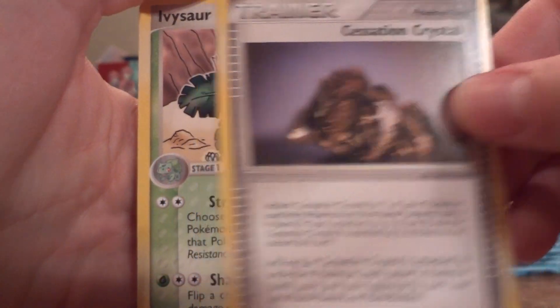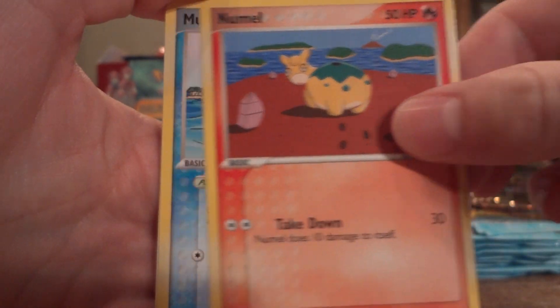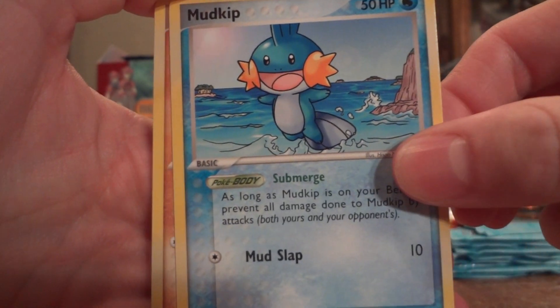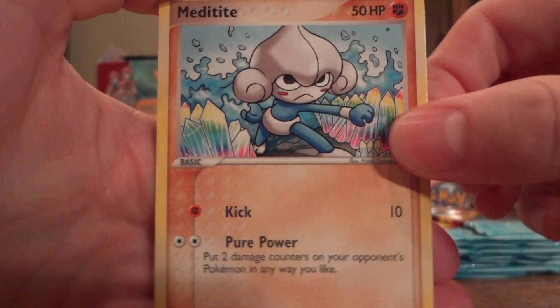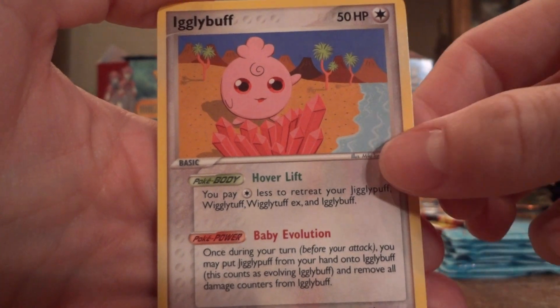Cessation Crystal, Ivysaur, Charmander, Shroomish, Mudkip — which is an awesome Mudkip — Meditite, Krabby, another Venusaur Reverse, and Igglybuff.